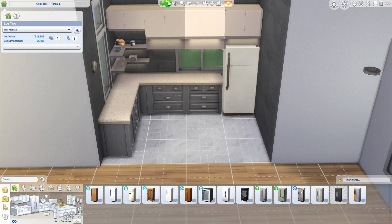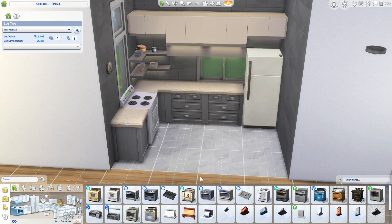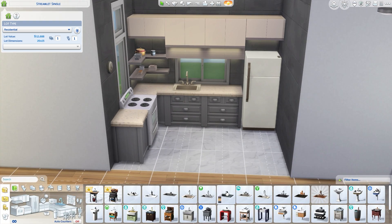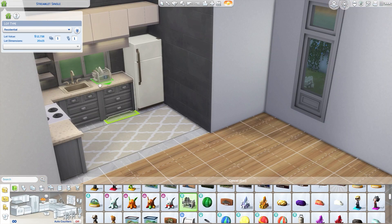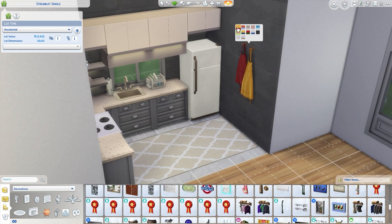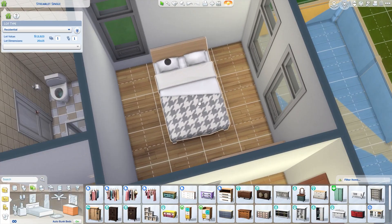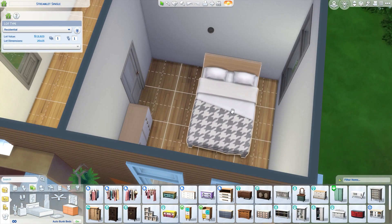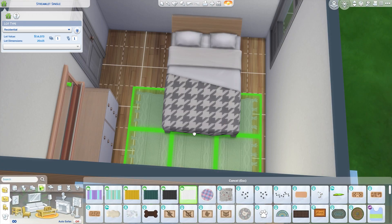For the kitchen, I went with a kind of gray color scheme — I'll be changing these counters later on. I really love the new cabinets that came with the Home Chef Hustle pack; those are probably my favorites. Then moving into the bedroom, I kept the same layout of the house because it's fun to try not to change so much of it.